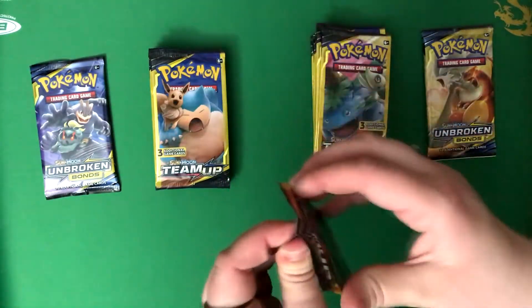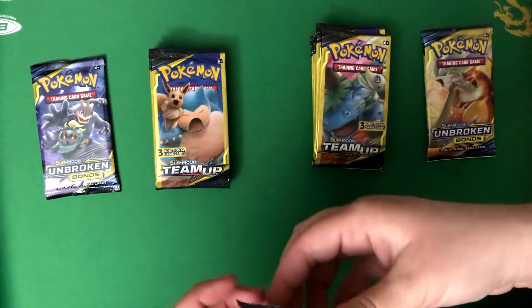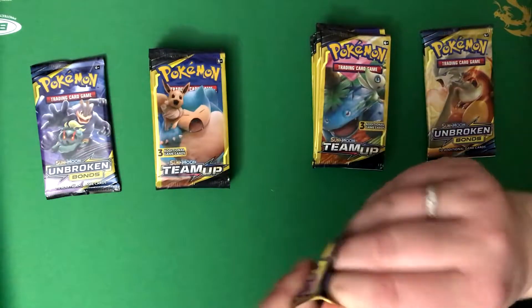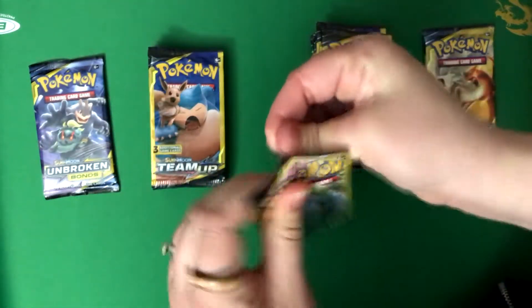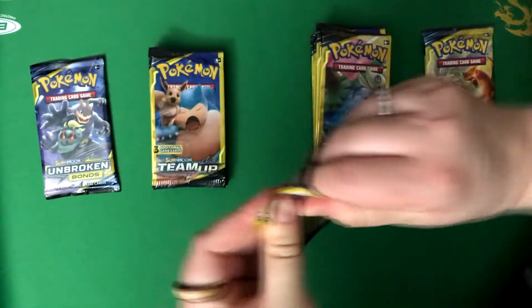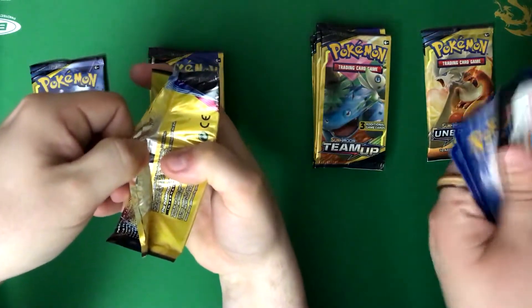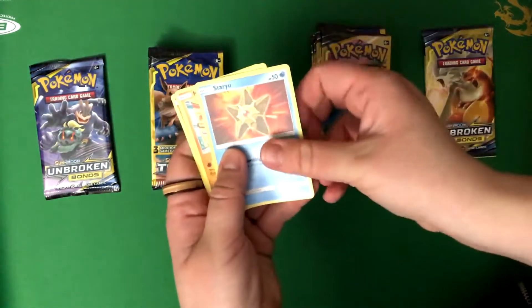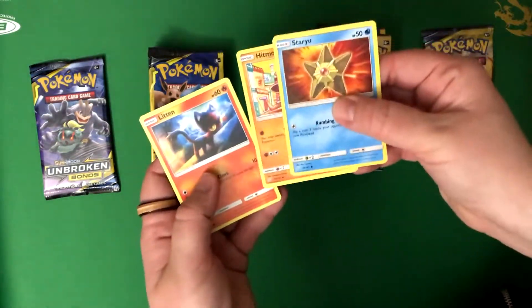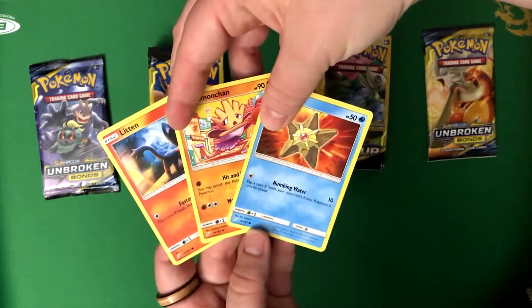Okay, the struggle's real. I don't want to nick the cards, but I do have an X-Acto knife. I'm too afraid. Hold on — watch me struggle. Okay, there we go. I think if you grab them in the middle and then just pull, it makes it a little easier. All right. So I got Staryu, Hitmonchan, and a Litten. I like that Litten a lot. Me too.